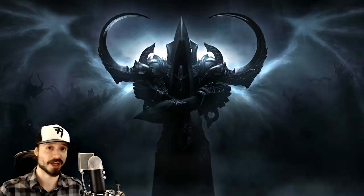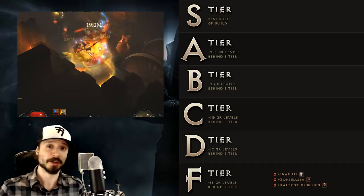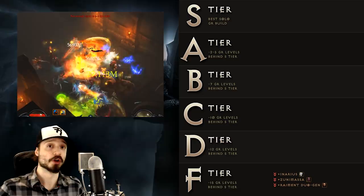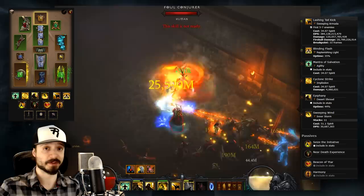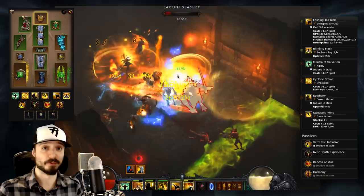That takes us into D tier — don't expect to push the leaderboards with these builds. These are all capable builds, but every class has a stronger option than what's available in D tier. Starting with the Monk's Sunwuko Lashing Tailkick build, which only dropped one tier because it performed slightly above our Season 12 expectations. You might be tempted to run this because Sunwuko is the starter set for the Monk, but there is a Sunwuko build that far outclasses the Lashing Tailkick, which we'll get to in a little bit.